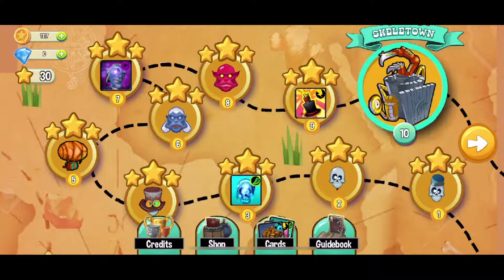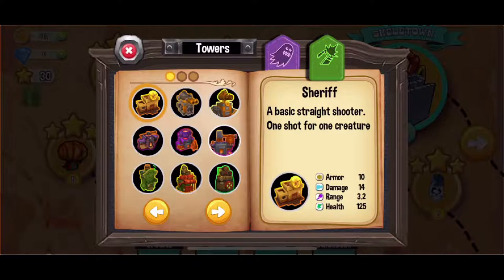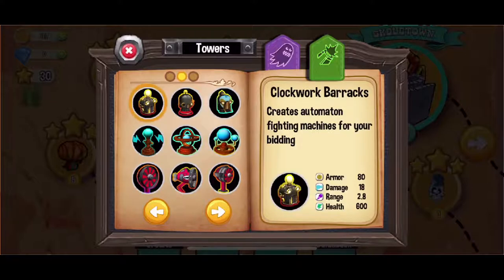So far I've only unlocked four towers from multiple ones that are in the game. The four towers that I have unlocked and understand are: the sheriff tower, which is a simple shooting tower that hits one target at a time; the blacksmith tower, which creates splash damage hitting multiple enemies at a time; the saloon tower, which slows down enemies; and the barracks tower, which spawns a machine that fights for you.